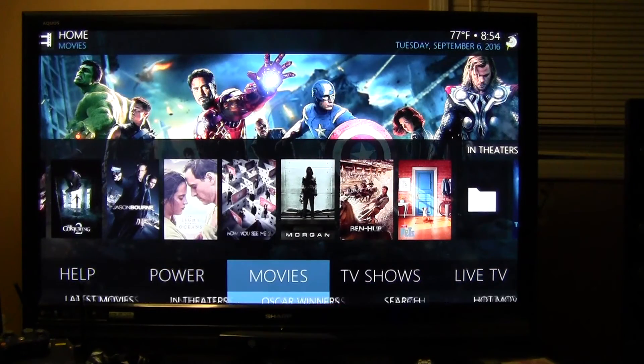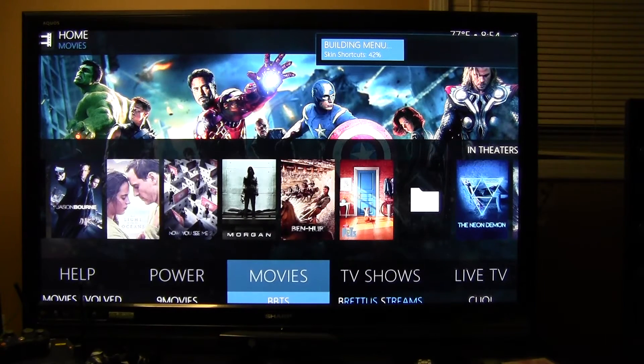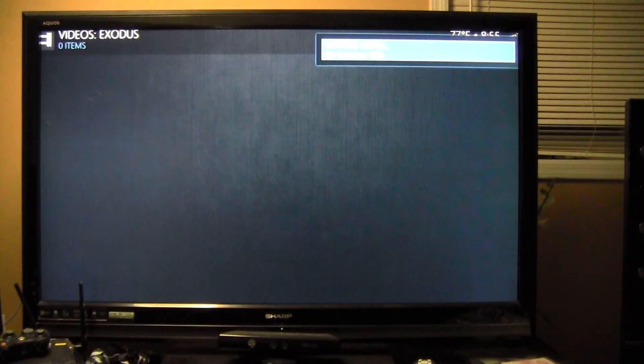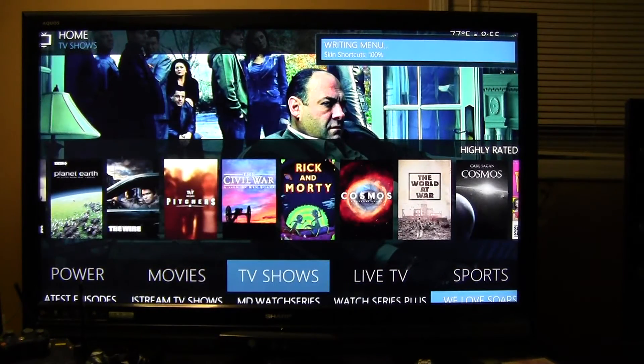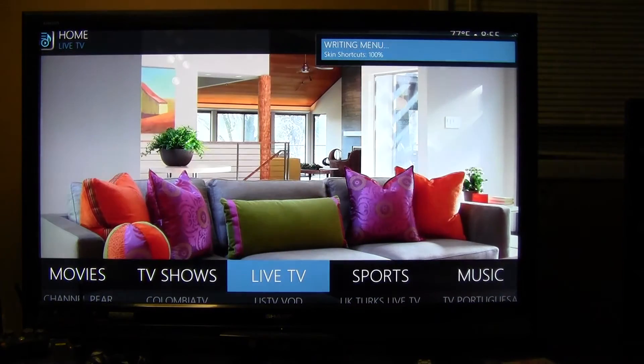There are all these links on the right. Some of them might be broken by the time you get it — they might need an opportunity to get updated — but for the most part all of these work, so feel free to click on them. Other sources for movies work the same way. Same thing with TV shows — same concept. You can click on TV Shows and follow the sub-menu, the same way you would with movies.